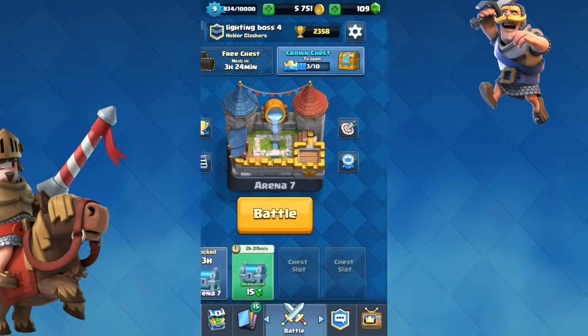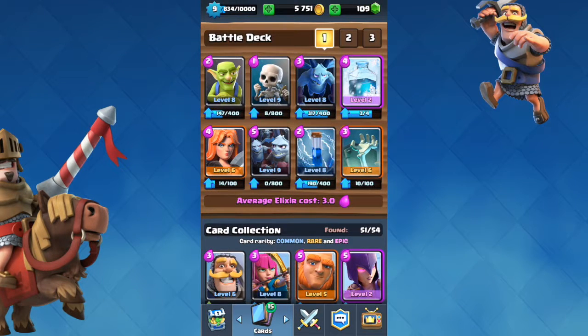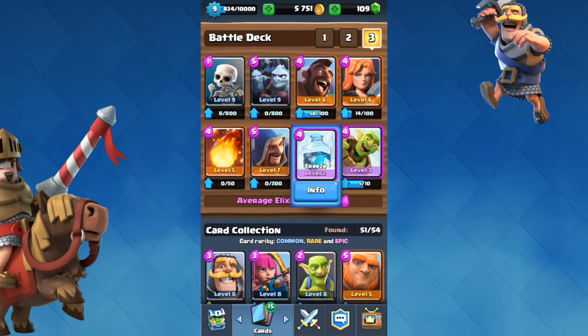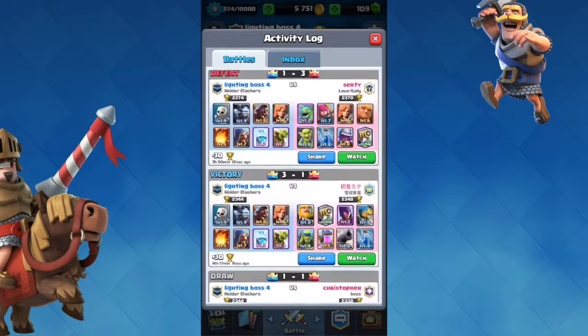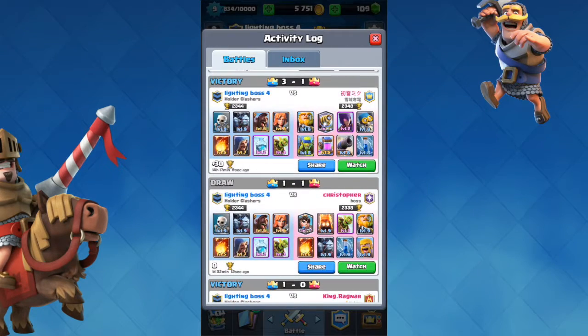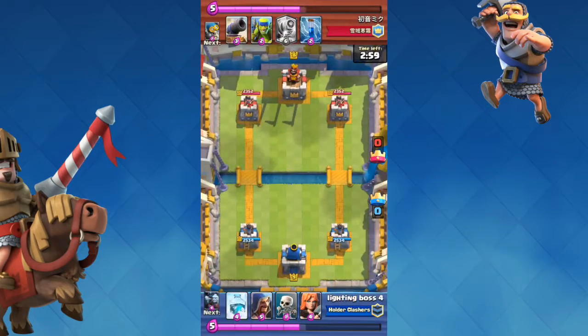Now I'm going to show you a battle — not where I use this whole deck, but where I use 4 troops from it: the Valkyrie, Minion Horde, Skeletons, and Freeze Spell as part of my main deck, and I'm going to show you how I countered Sparky. It's a pretty close battle. I'm versus a player whose name I don't know.